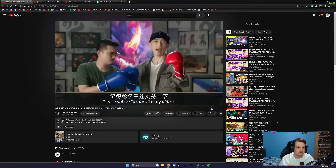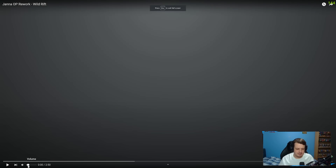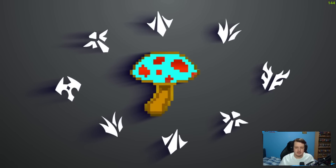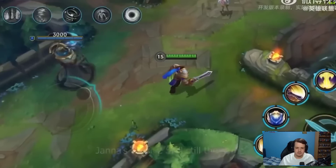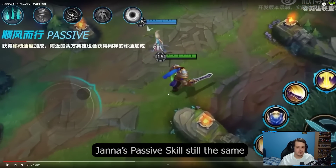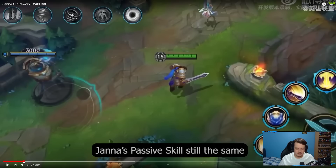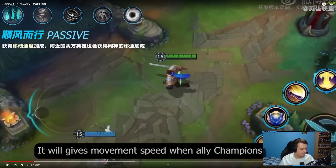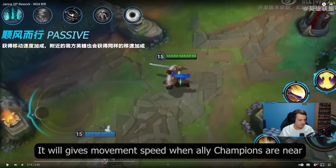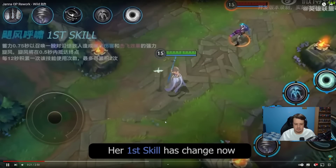That's Cho's video done — big shout out to him, make sure you check him out in the description. Now we're going to take a look at some of the reworks. This is Cancer Roll, who is on the PBE checking out all this stuff and translating it. There's a video on the Janna rework, so we get to see the changes. Janna's passive skill is still the same — it's basically just extra movement speed, nothing too crazy.